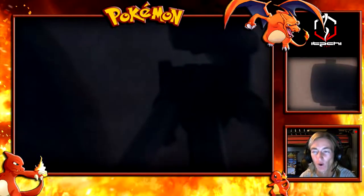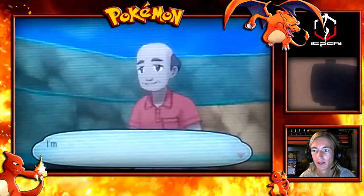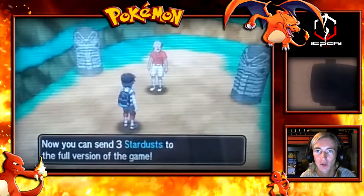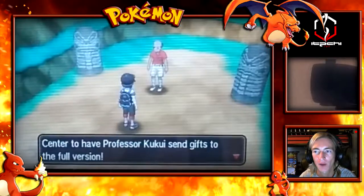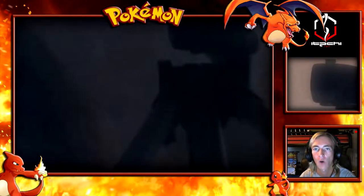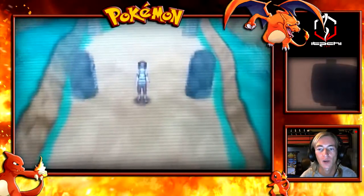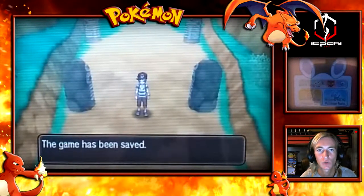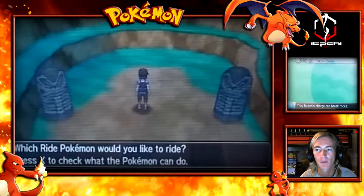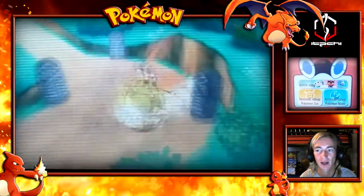That was pretty much it for the town itself. We've gotten another item - three Stardusts that we can send to our full version of the game. There were five unique NPCs to look out for with specific time frames to meet them, and they will give you a unique item as well. Stay tuned for the next episode where we adventure into the route where we did our first trial, with a couple of cool things to do and items to collect.